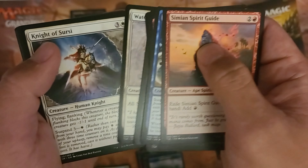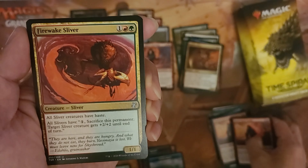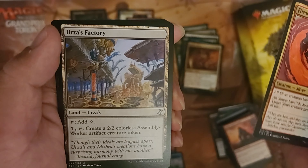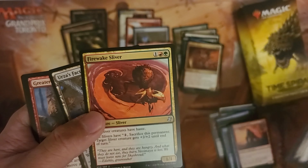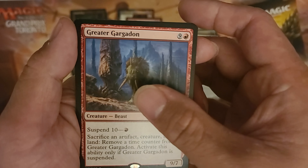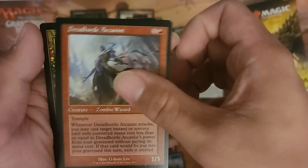Wait, what is that — a repeat? Okay. Firewake Sliver — Sliver. Orc's Factory. Did I miss the uncommon again? Oops, sorry guys. And Dread Horde Arcanist, and a Sanguine Bond — cool, foil! Love it.